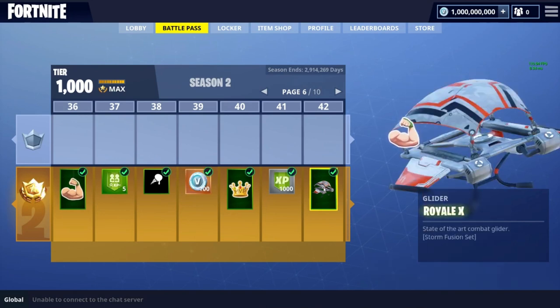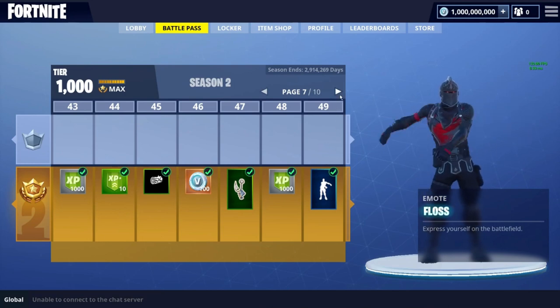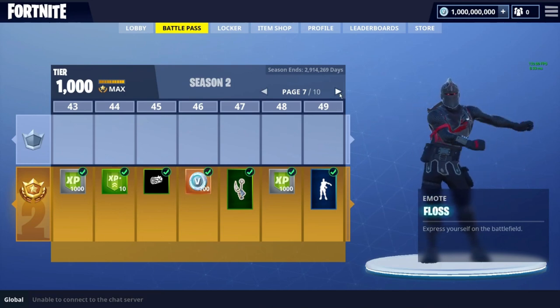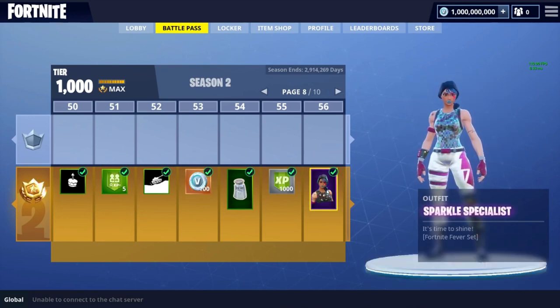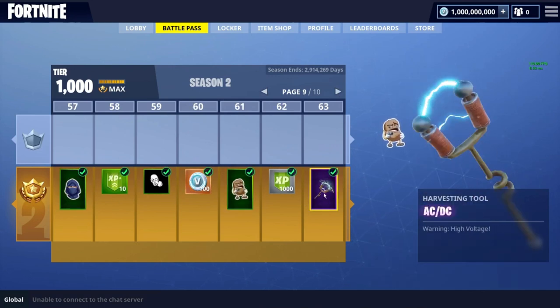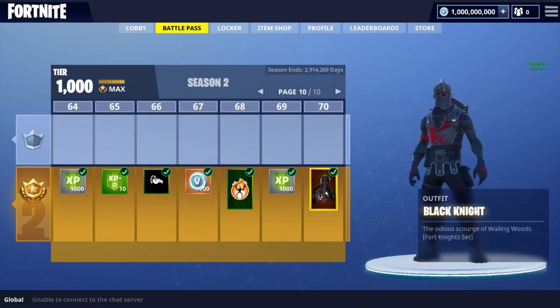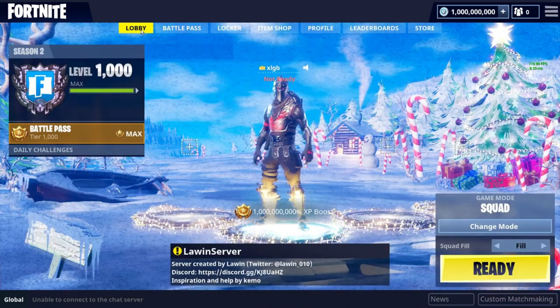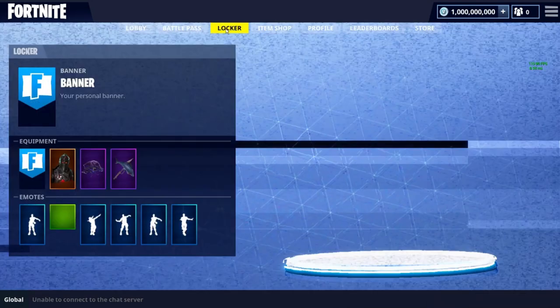We got Excalibur, Royal X, and the Floss — that's really really OG. If you see anybody with that, they made it to at least tier 50 in the battle pass, which is kind of insane. We got Sparkle Specialist, a super OG skin you never really see around that often. There's also the ACDC pickaxe — pretty cool. And of course, since this battle pass ended at tier 70, we got the Black Knight, one of the most OG skins of all time because you actually had to make it to level 70 that season.